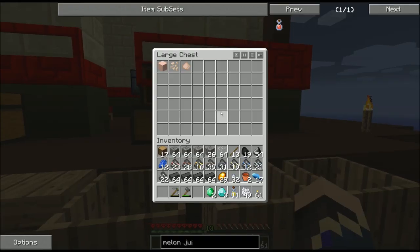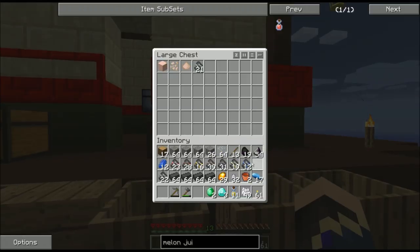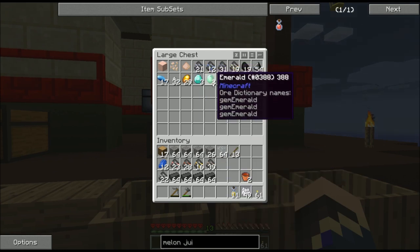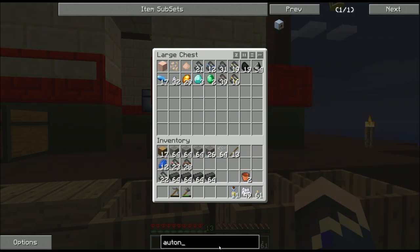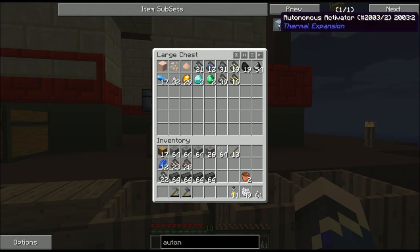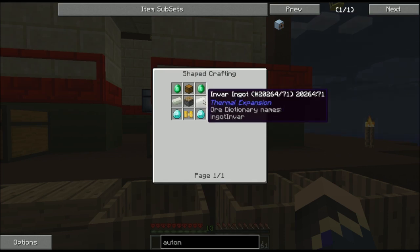I've been grinding away at the sieve with my gravel. Now I'm going to show you what you can do with broken ore to increase your output even further. Lucky enough, I got two emeralds and three diamonds. The secret to creating automation in the ore gathering process and metal creation is with the autonomous activator from Thermal Expansion, which normally is a fairly cheap device, but in this particular pack uses two emeralds, two diamonds, and two invar ingots. So it's not something you can make right off the bat.